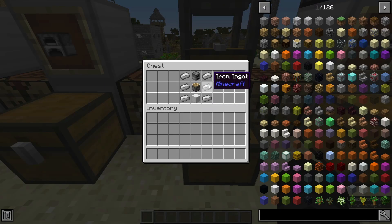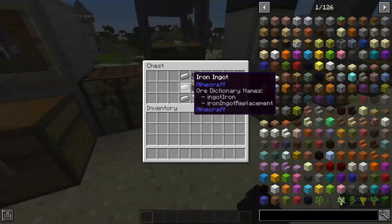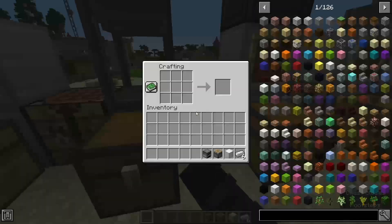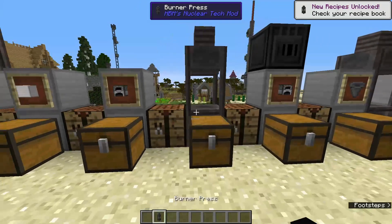You put everything just like this into the crafting table, and you have yourself a burner press.